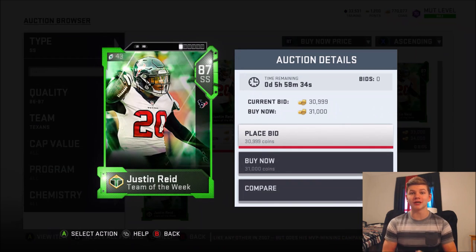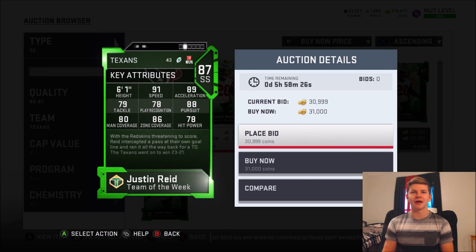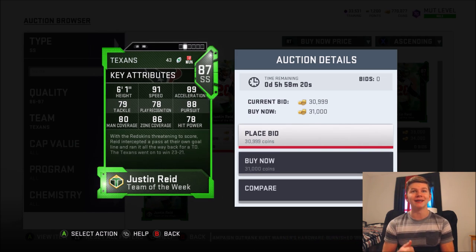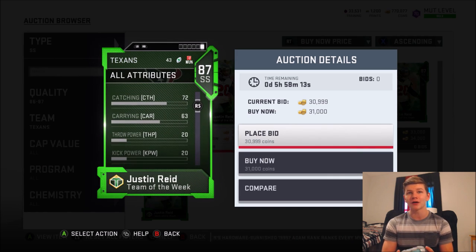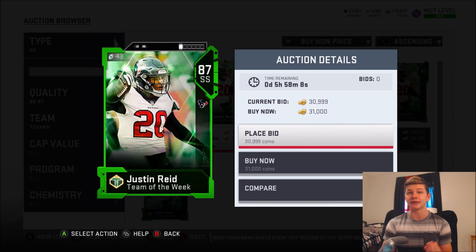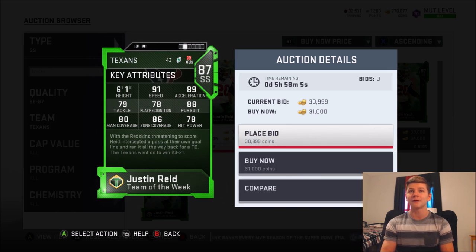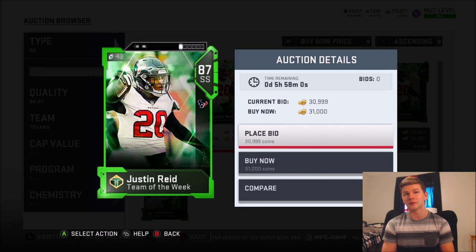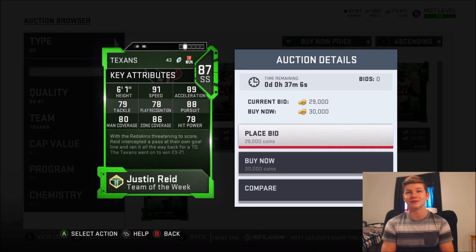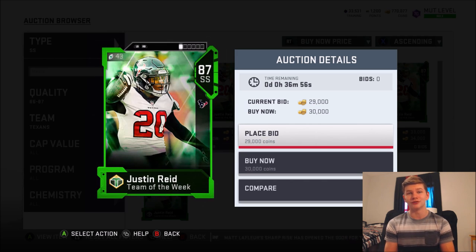Next up is 87 overall Justin Reed — Eric Reed's brother, who definitely balled out this year for the Texans. I believe this was the one where he had the 101 or 102-yard pick-six and he got this Team of the Week card. He has 91 speed, he's 6'1", with 86 zone coverage for only 30,000 coins. He also has 78 hit power, 72 catching, jumping of 86, and a block shed of 68. Justin Reed's 87 overall card is very good. Could he see another upgrade? I could definitely see Justin Reed getting another upgrade this year for a rookie card or something. But for 30,000 coins, this is one of the best budget strong safeties in the game.